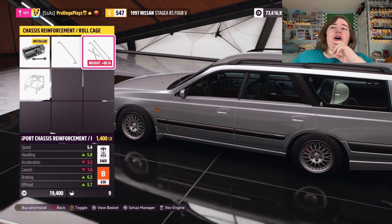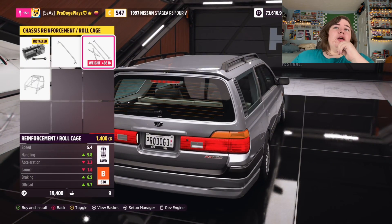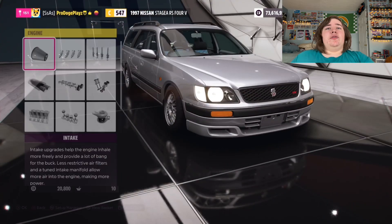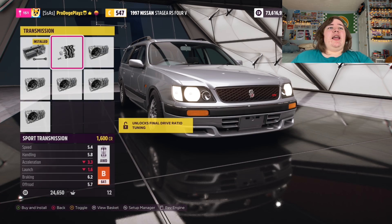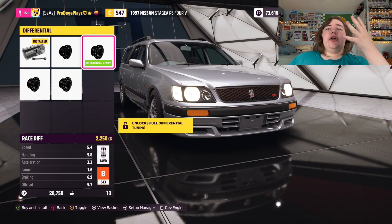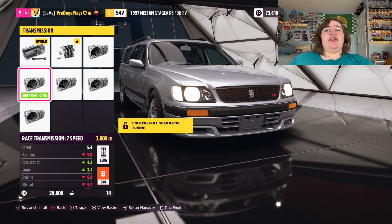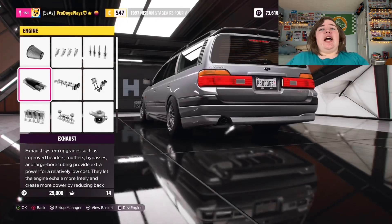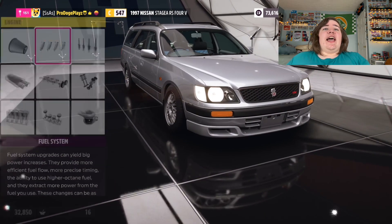Take the back seats out, you have a bunch of room back there because it's a wagon — very long back there, feels like a bed. We'll max out the drivetrain. It already has a four-speed stock, so we'll go with a sport transmission which gives it five-speed, and a race transmission would give it six-speed — actually seven-speed for race. We'll go with the race differential and then the engine. The sound is much different. Very good. Hell yeah!